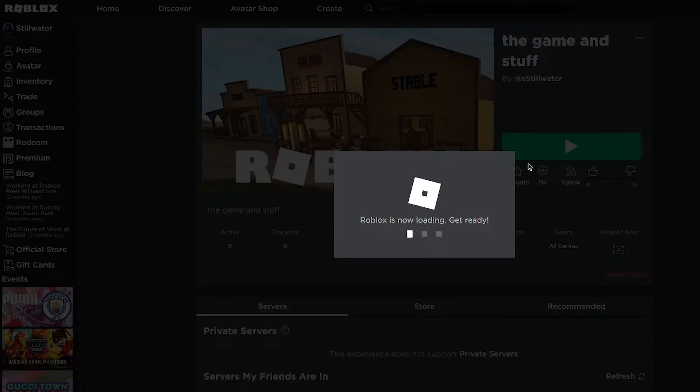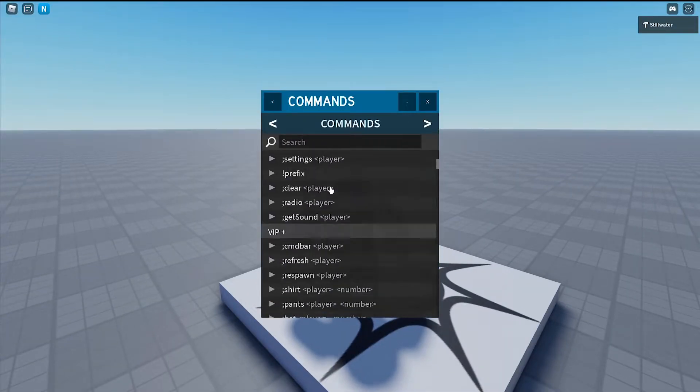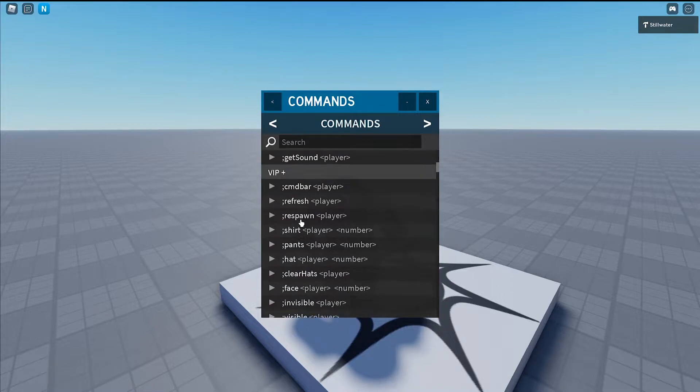Push the play button and then in the bottom right you can see I'm owner. You can push this button to suppress commands and see all your command options.